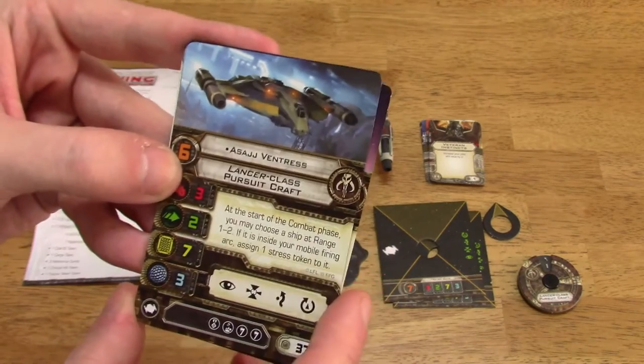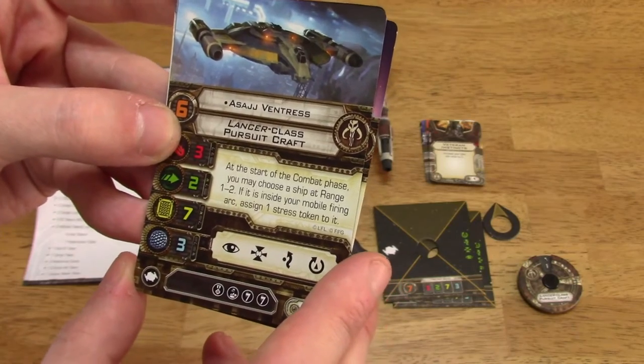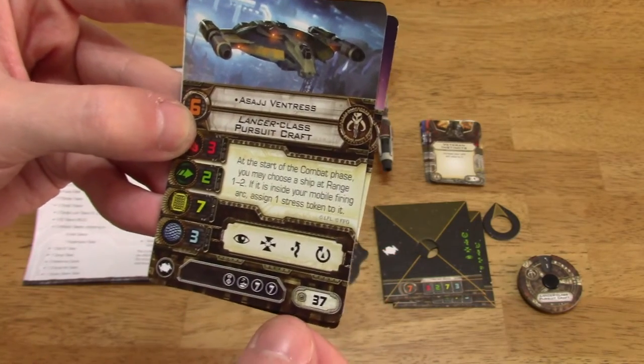Asajj Ventress. At the start of the combat phase, you may choose a ship at range 1 to 2. If it is inside your mobile firing arc, assign one stress token to it. Cost of 37.